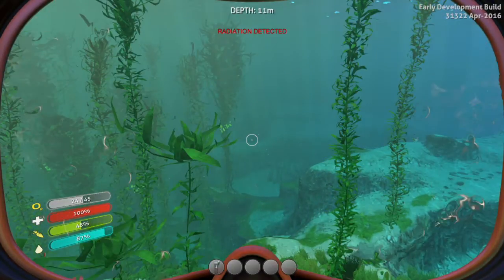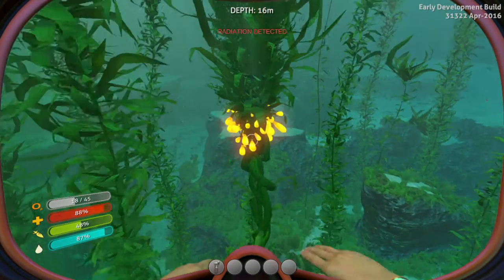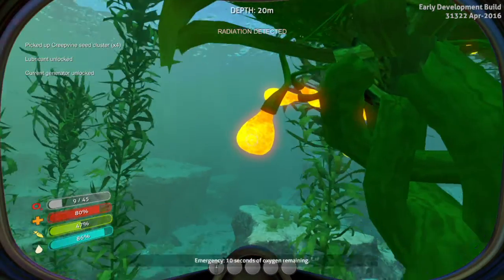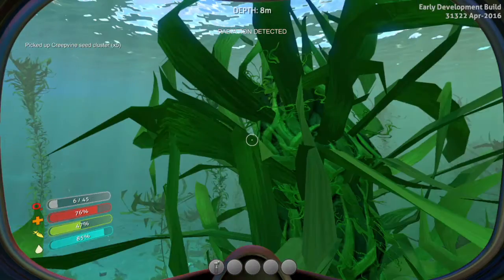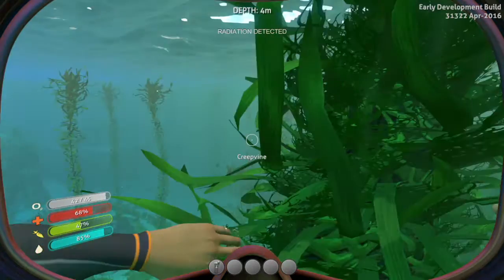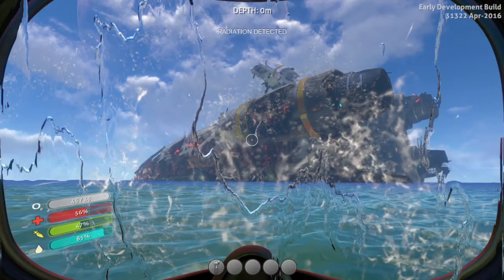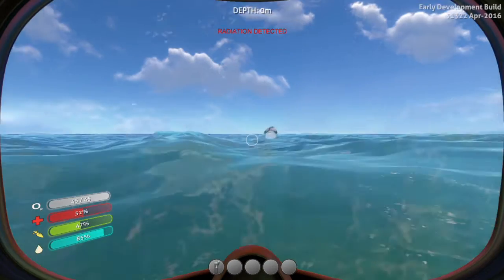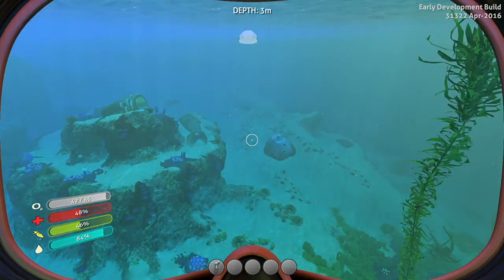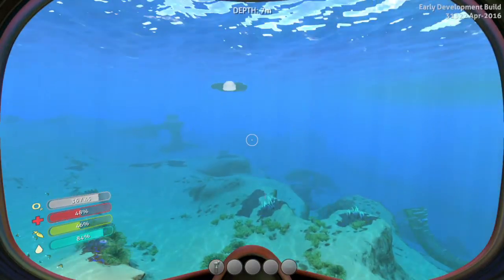Okay guys, I'm back. I believe I know how to get the seed clusters now. Oh there's radiation here. These things right here — this yellow stuff — we should be able to grab it. Yep, there we go. Let's get a lot of that. Emergency — 10 seconds of oxygen remaining. So now we can make a knife finally. We have our survival knife now. Where is my escape pod? Oh it's way over there. Yay, there's not any radiation over here.